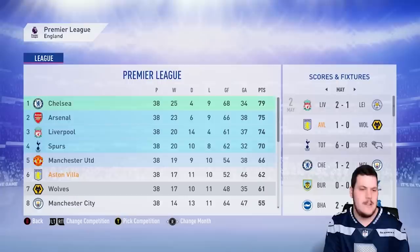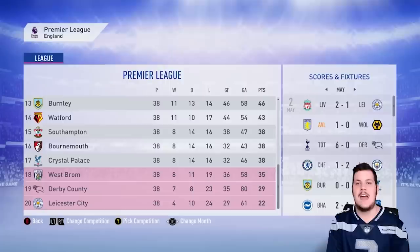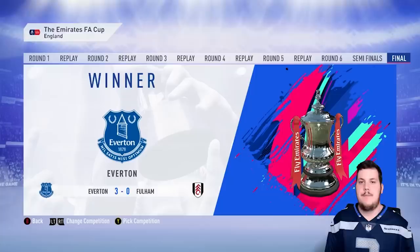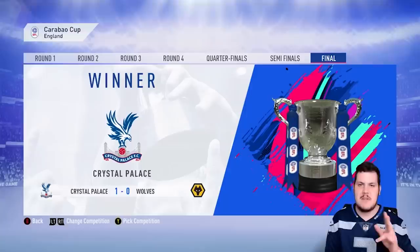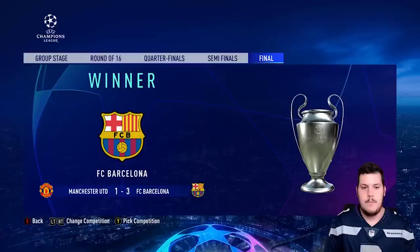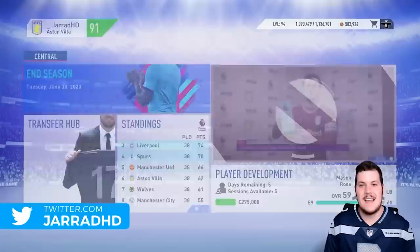Chelsea win the Premier League — a pretty low-scoring season. Our record ends up being 17 wins, 11 draws and 10 losses — not bad considering we thought we'd be in a relegation battle. The relegated sides are Leicester, Derby and West Brom, so we were the only promoted side to stay up. Everton won the FA Cup 3-0 over Fulham. Crystal Palace won the Carabao Cup 1-0 over Wolves. Barcelona took down Manchester United to win the Champions League. That is the conclusion of our second season.